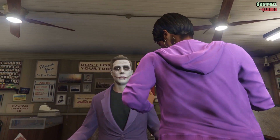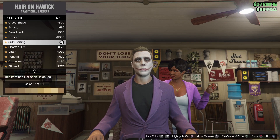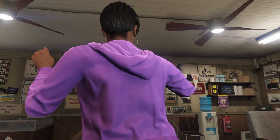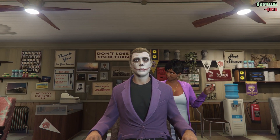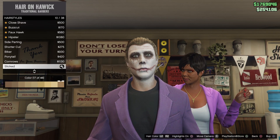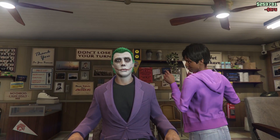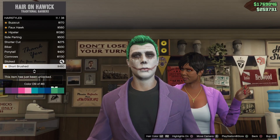Once you put the face paint on, you can also change the hair color. Go to hairstyles and select the slick hairstyle. You can also change the color — I'm going to change the hair color to a greenish kind of color, just select any green color to make sure the hair is exactly the same as the Joker.